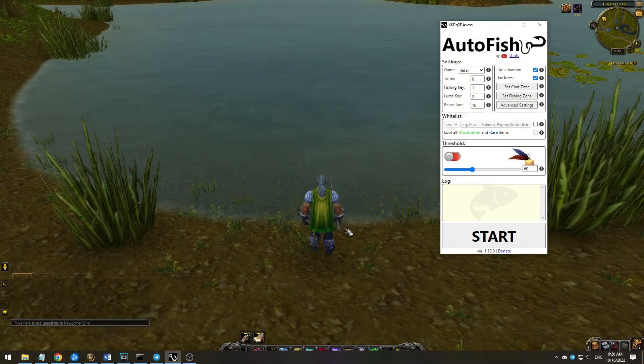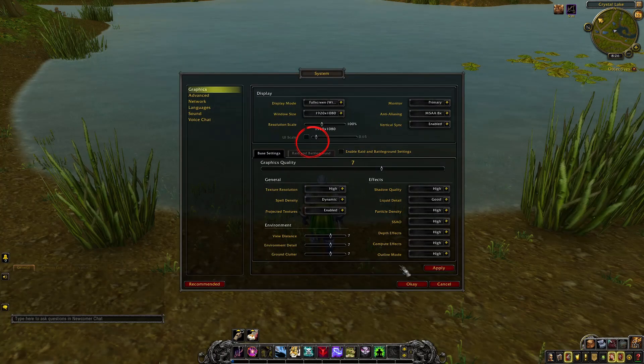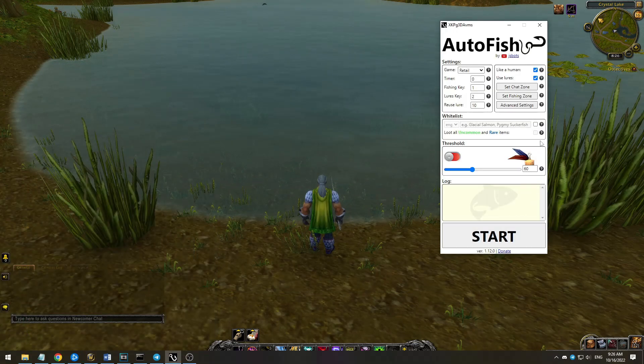You are probably wondering what I meant by filtering. The bot can recognize the loot you are catching and filter it as you need. To make it possible, you need to turn off UI scaling if you have one. Then go and turn off auto loot and turn on open loot window at mouse. Then we write what we want to catch separated by comma. Let's again make a very quick demonstration.